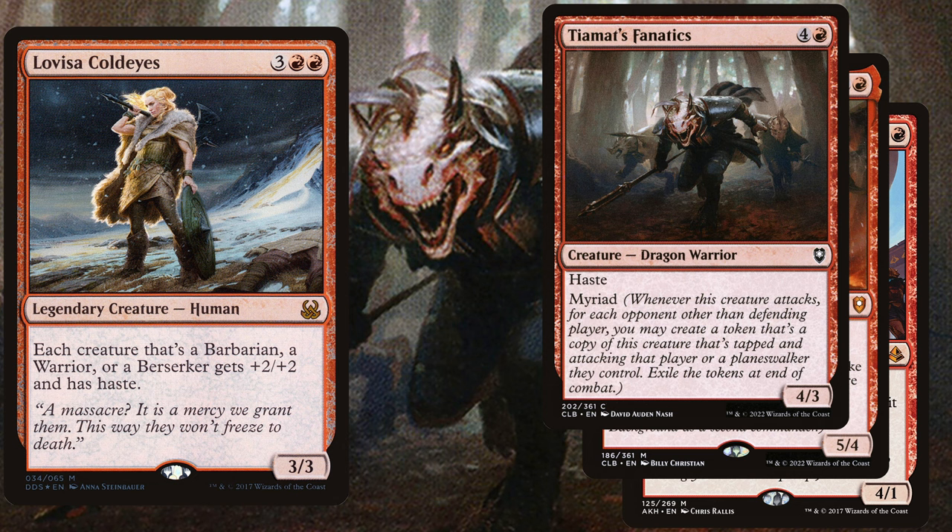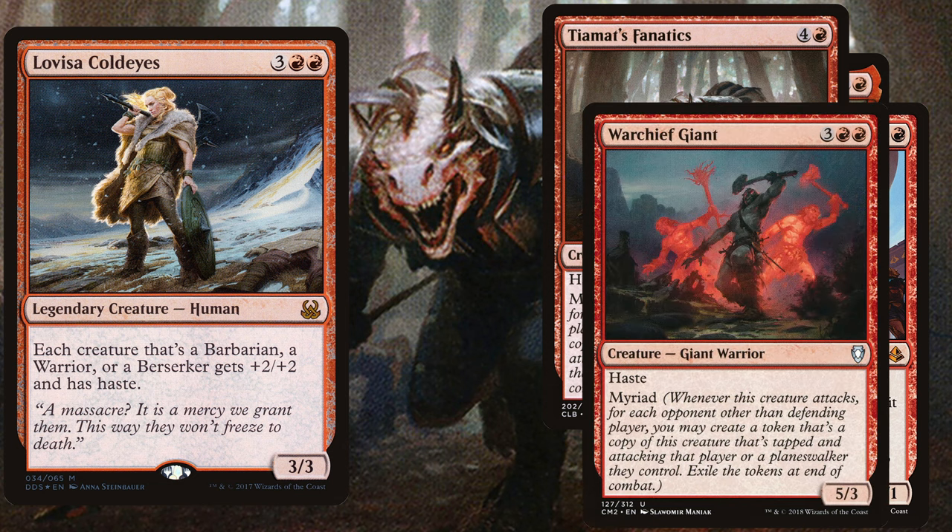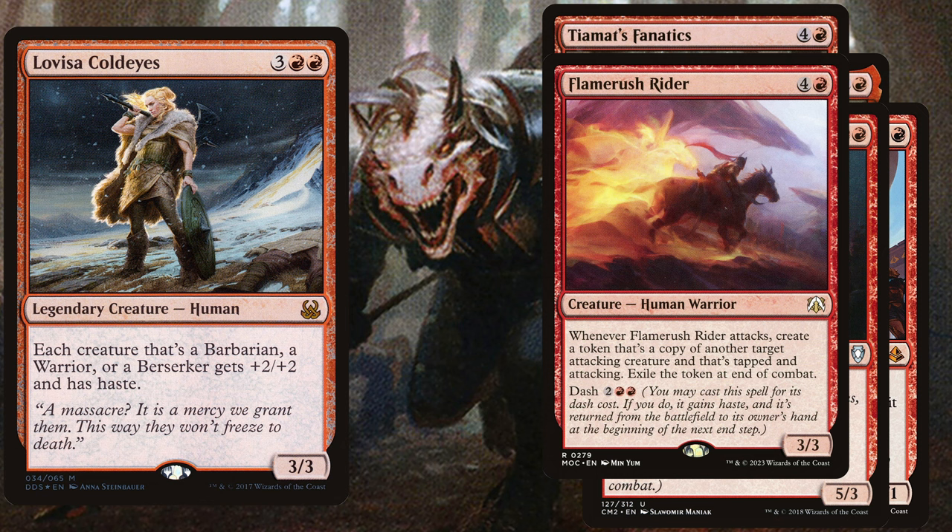To overrun opponents, we play Tiamat's Fanatics, a five-mana 4/4 with haste and myriad. Whenever it attacks, for each opponent other than the defending player, you may create a tapped attacking token copy of that creature, exiled at end of combat — but those tokens are also anthemed by Lovisa, surprising opponents. We also play Ward Sheath Giant, a five-mana 5/5 with haste and myriad, which is basically the stronger version. We also play Flame Rush Rider, a five-mana 3/3 that on attack creates a token copy of another attacking creature, exiled at end of combat, and can be dashed in for four mana.